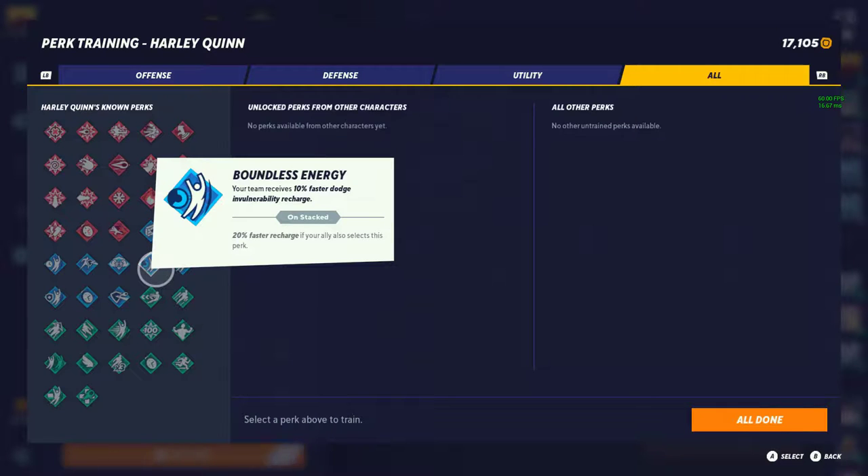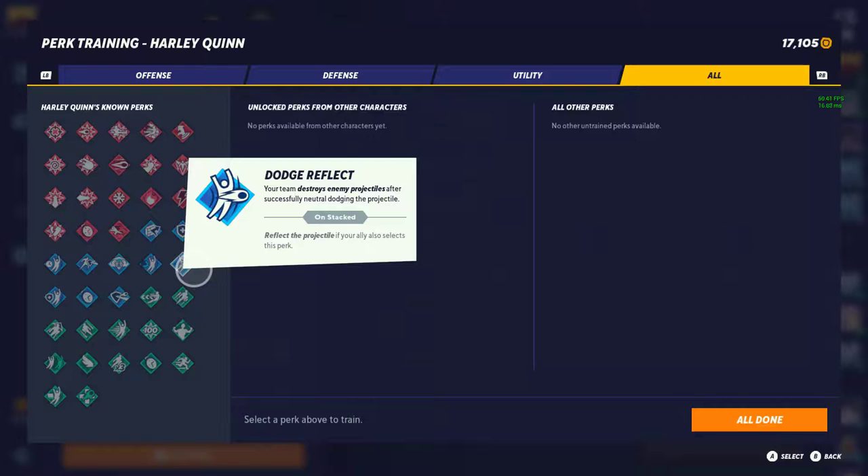Next is Boundless Energy — a certain percent faster dodge recharge. This is how you get your vulnerability and dodges back faster. I'll give it a tier 2. Having vulnerability in this game is everything because it not only lets you dodge out of attacks, it's also your movement. This perk helps you get it back faster so you can be invulnerable out of dodges in later attacks.